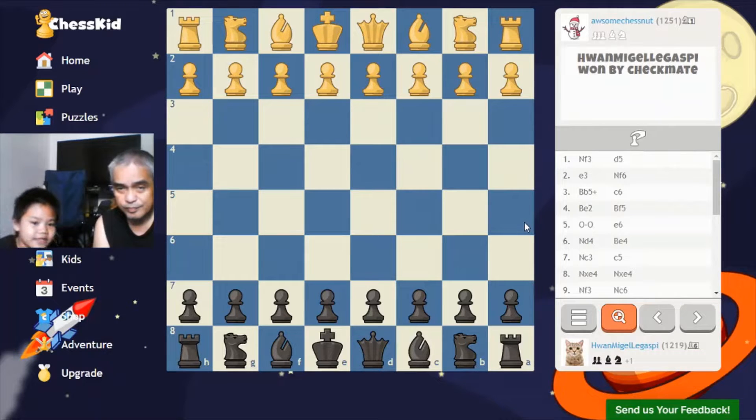Hi guys! Today I'm gonna review this game with my dad. My opponent is Awesome Chestnut and his rating is 1,251.